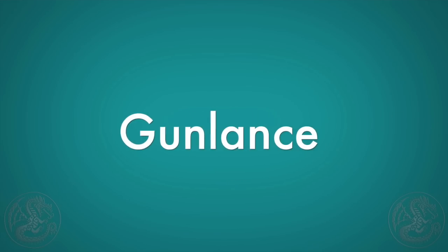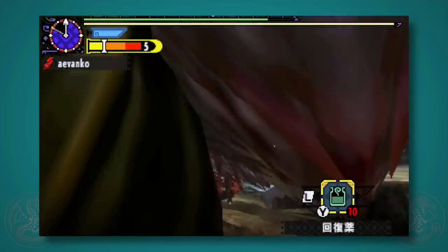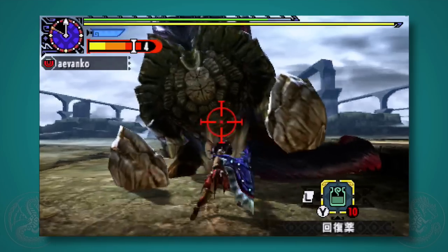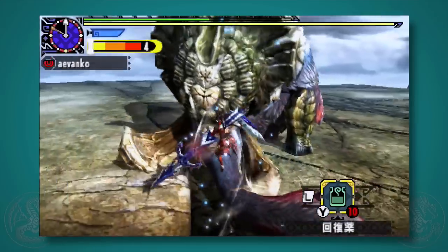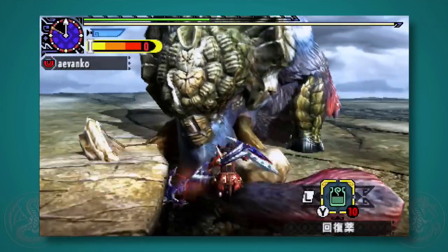The gunlance is all about the full burst with normal shots. Once you jump, you press A to do a shot, then you can do a slam down and a full burst straight from there. It's great for bringing up your heat gauge and it's really great for doing just a lot of burst damage. This style may not be as good for a wide shot where you only have two shells, but for normal shot it's really fun.